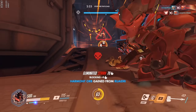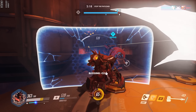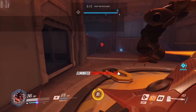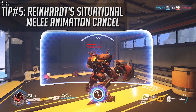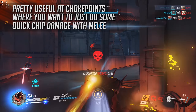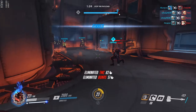The next tip is about Reinhardt. We all know he has amazing melee capabilities — his hammer has a massively large hitbox. But did you know you can actually animation cancel his swing by pulling up your shield? It's situational, but it's pretty handy if you want to hit someone and then quickly shield to block any counter attacks.